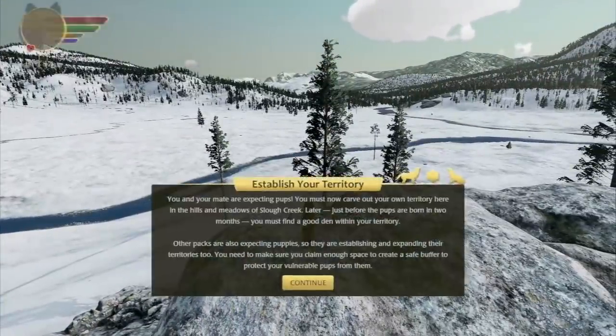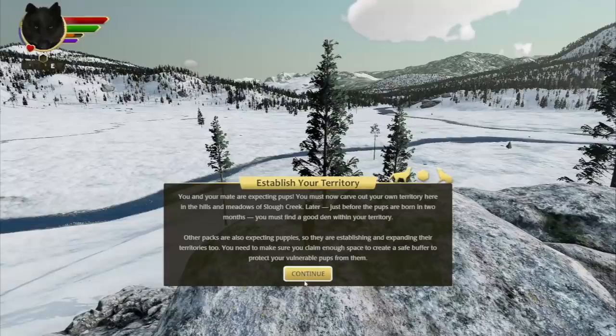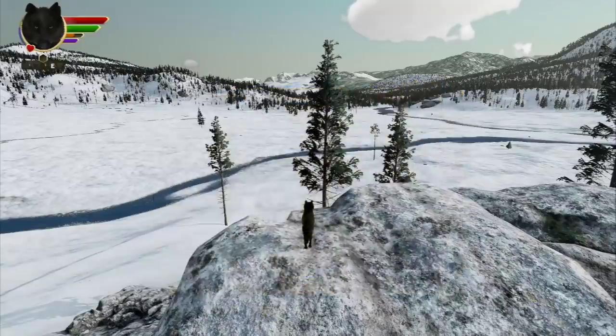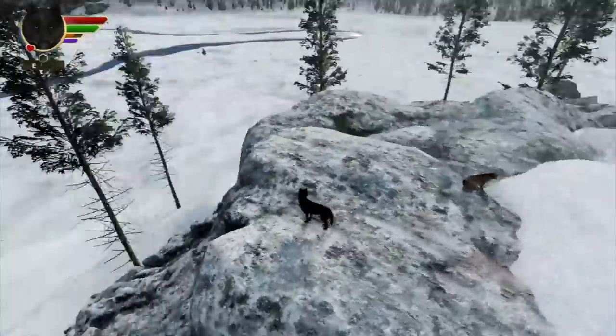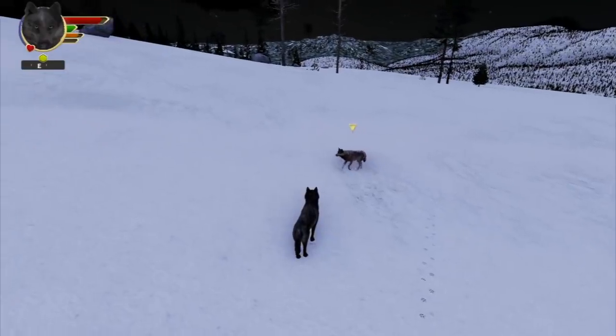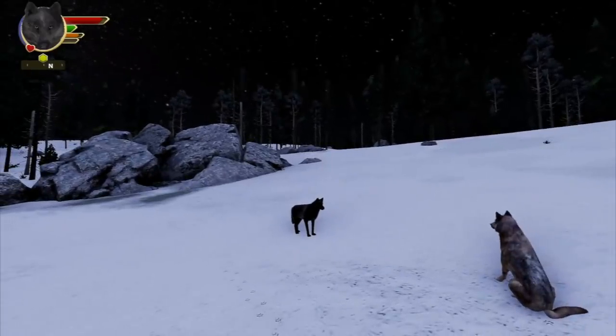A weird, fairly rare bug, but with no people playing we had it happen to quite a few people. Another thing — very embarrassing — the mate commands tip was wrong! It said to growl to send your mate home if you're out on an excursion together, and the actual command is woof. So that's fixed now.